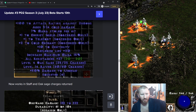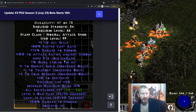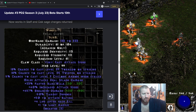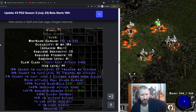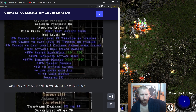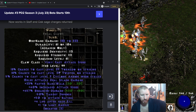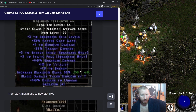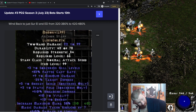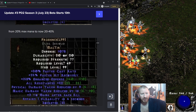Heart of the Oak now works in Staves and Oak Sage charges return. You could have a ton of FCR that way, though it'd be hard to justify over using a Lidless Wall shield for the extra skills. For certain breakpoints you might want that FCR though. Memory rune word has been buffed from 20% Mana to 40% — Lum Io Sol Eth, which is really cheap — and could be a good starter Staff item for a Sorceress.